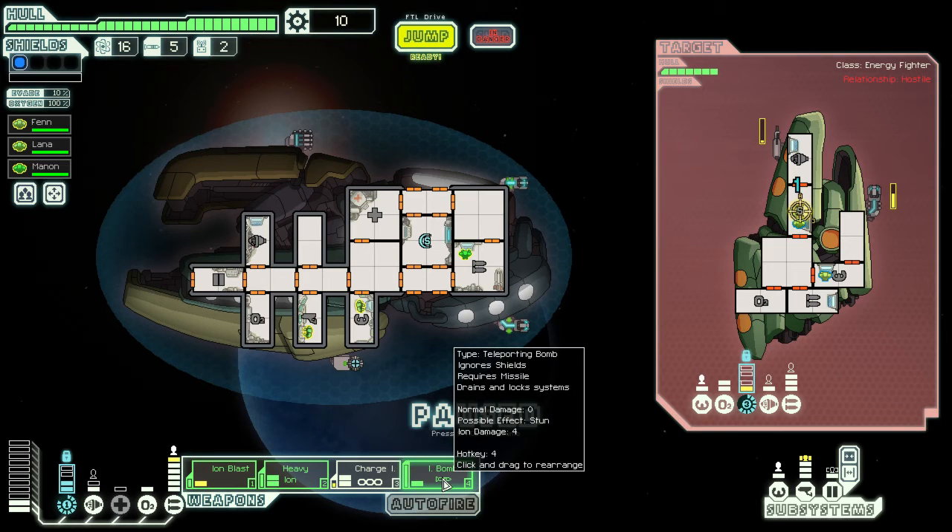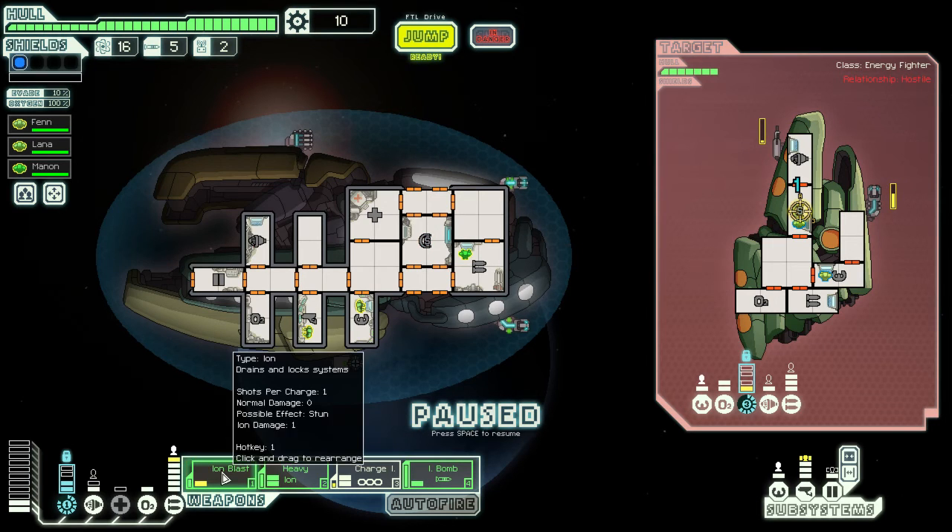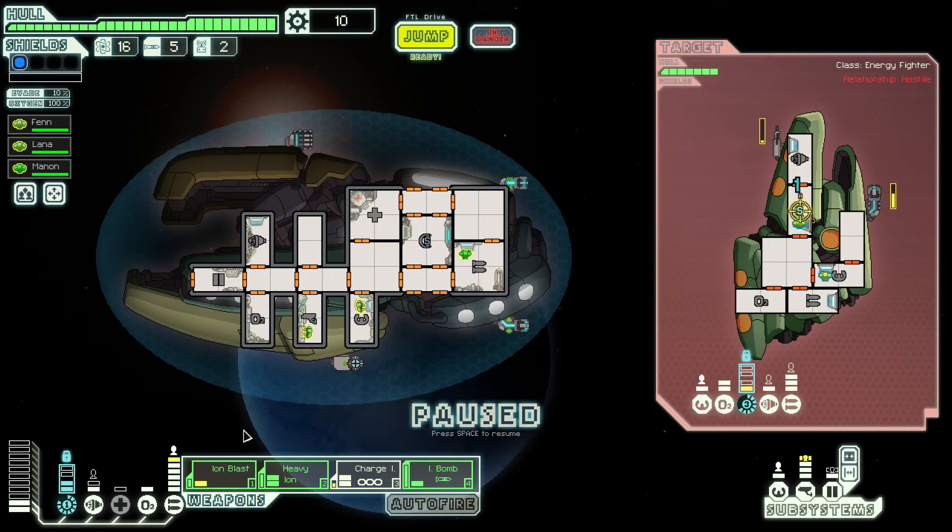The Ion Bomb is very powerful with four Ion damage for only one power, but it charges very slowly. It can take down two shield bubbles with a single shot, so it's very powerful, but it uses missiles which is a concern. The Ion Blast II is basically like having two Ion Blasts combined into one weapon, requiring three power. By itself, it's enough to just sit there auto-firing, locking down shields on its own. Solid weapon indeed.